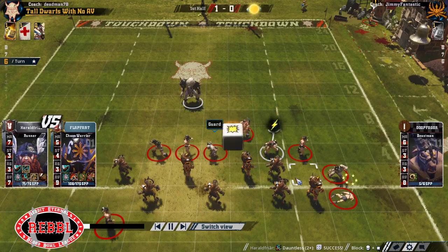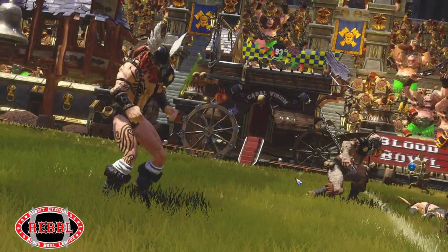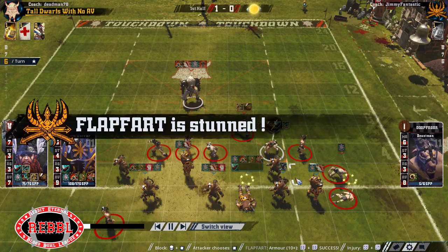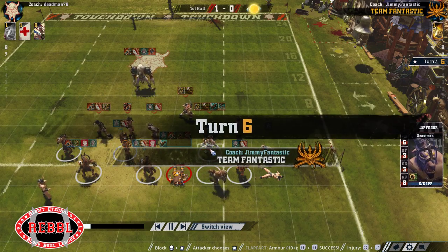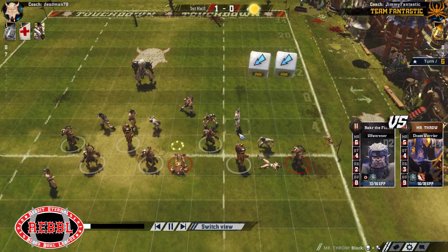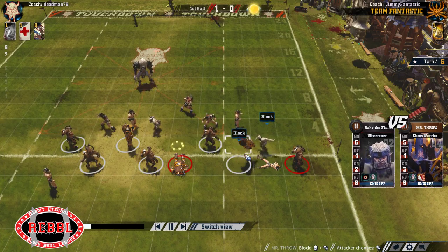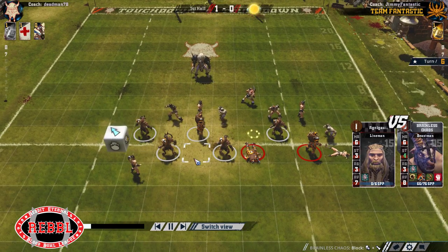Dauntless doing things. First AV break of the half - oh no, it wasn't. That stunned him. But still, come on, get out of town. I'm hitting all this Armour 7 with Mighty Blow and pom and nothing. And then one block back - there you go. Outrageous.